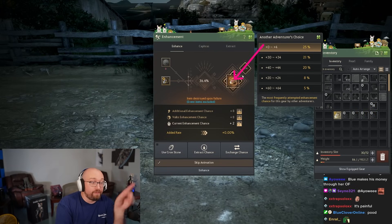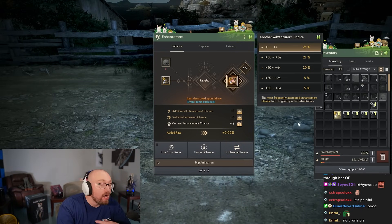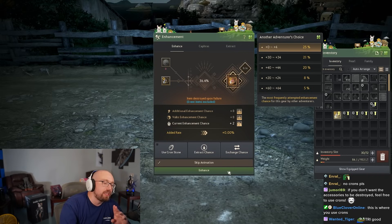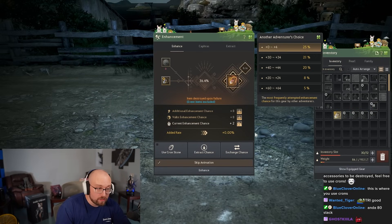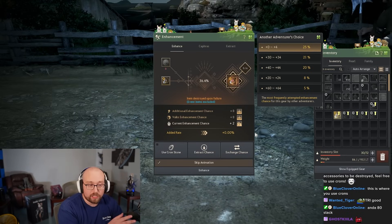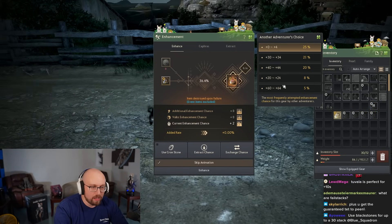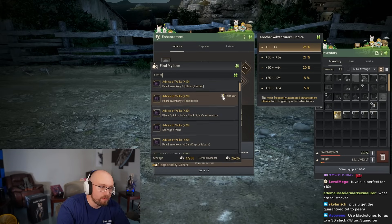There's Duo, Tri, Tet, and PEN — three lines is Tri, IV is Tet, V is PEN. You want PEN. I recommend putting in a fail stack at Tet. Also, the season pass gives you one free PEN Tuvala accessory — I recommend making that your necklace or belt. It's a guaranteed Tet-to-PEN enhancement, very simple.